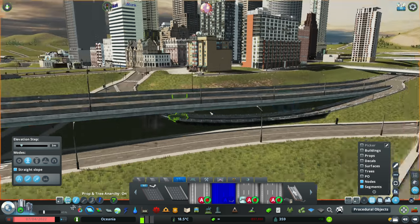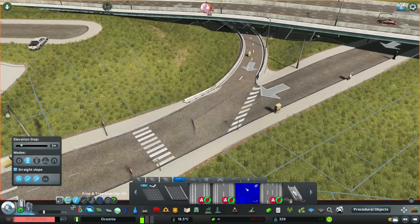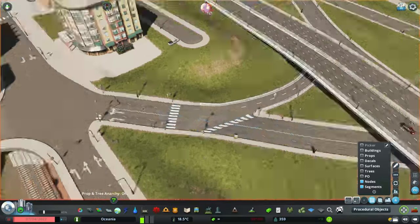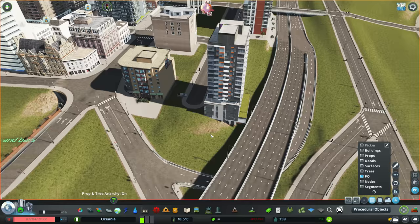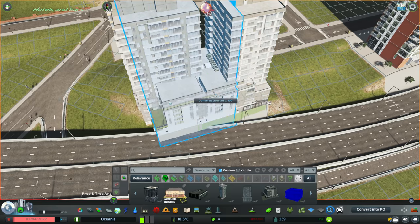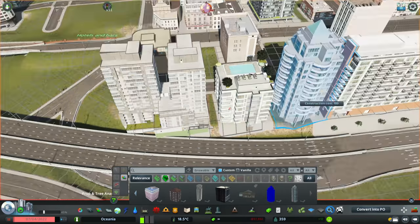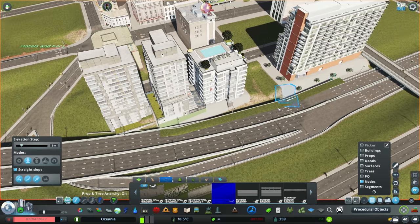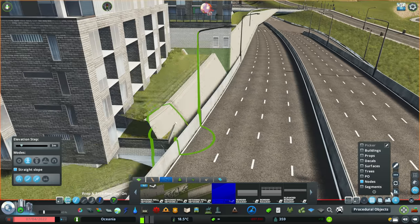I'm going to be using Node Controller a fair bit in this episode. I'm still learning how to use it but it is super powerful and you can get some really cool looking intersections. The main road going straight into the downtown I'm imagining was the old road that went across the bay - old bridge infrastructure now converted into a one-way road. Now we've got multiple lanes coming into the downtown, and more importantly we've got this highway stretching alongside it, avoiding unnecessary congestion. There's going to be a lot of people coming in and out especially as we build up population and get some businesses in there.